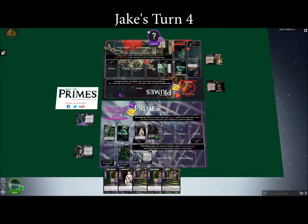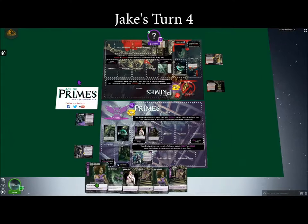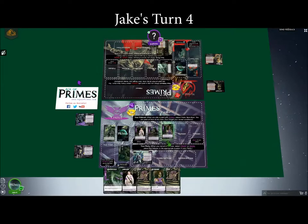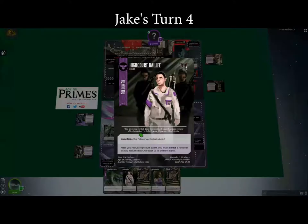I will refresh and draw a card. I'm going to play Council Bureaucrat at the back of my party. She makes my other Council followers — the ones with the purple ribbons — gain one might. She comes in exhausted. So my Bailiff at the front is actually a five right now instead of a four.